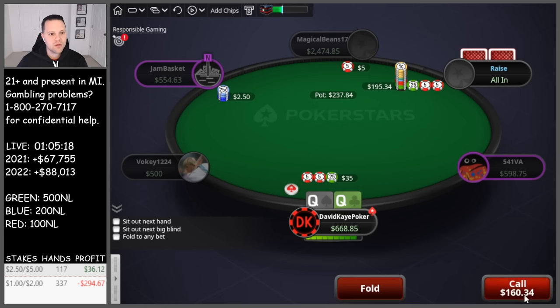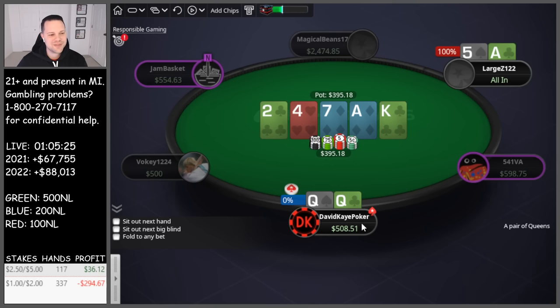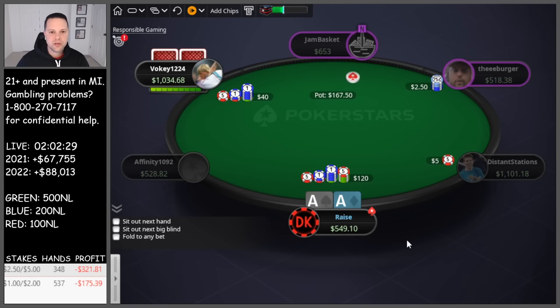Here we have hijack open, 3-betting queens. Jams, we call, so we get in 40 blinds pre-flop versus ace-5 offsuit. They flop a gutter, turn the ace — that's frustrating. We got it in pretty good, unfortunately no good by the river.